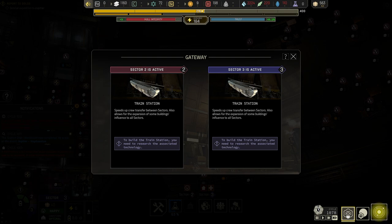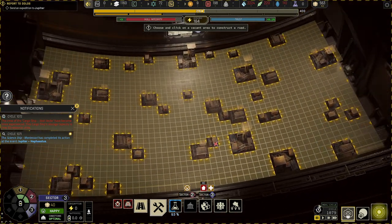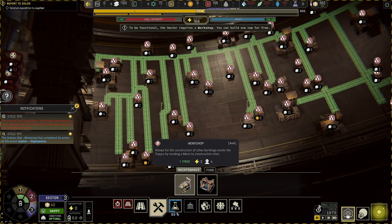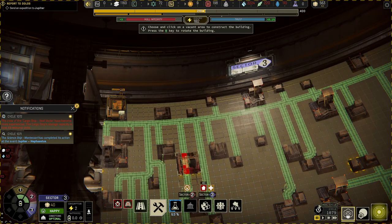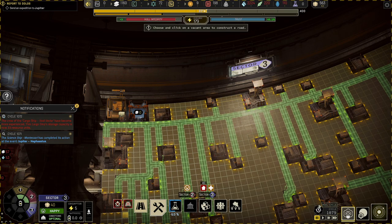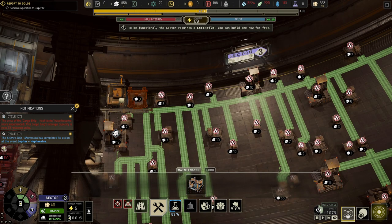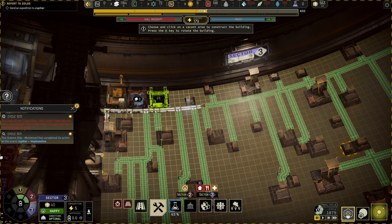Sector two is active, sector three is active. First thing we want to do is make some roads. We've got all the roads in - next we need a workshop, need a stockpile, need another stockpile. We're going to have trouble getting that stockpile in. Let's go with that for right now. Let's empty that one out - let's get another stockpile up in here; that one's going to be for food.